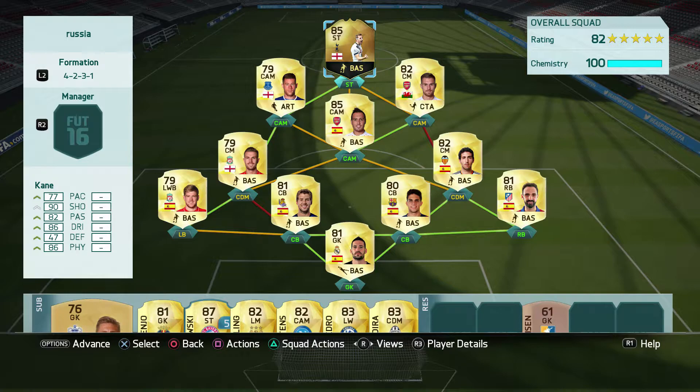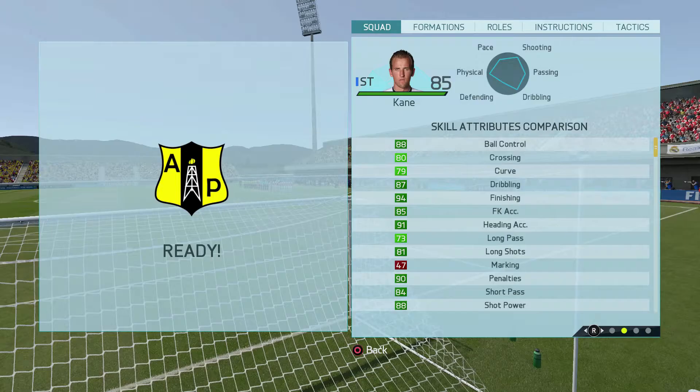He is the best striker in the whole game. Now let's look at his in-game stats. Looking at his skill stats, he's got really good ball control at 88, curve at 79, with 85 free kick accuracy — taking a free kick with him is fun and you will score goals. He's got 94 finishing — this is what I'm talking about, the guy doesn't mess around when it comes to scoring goals.